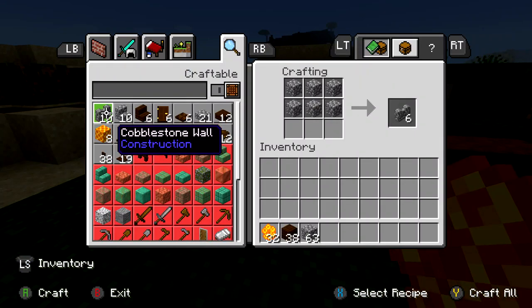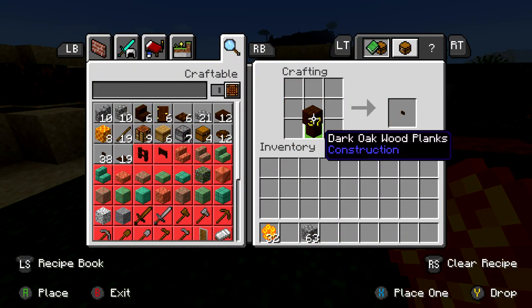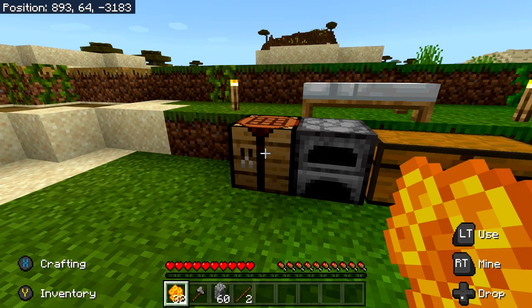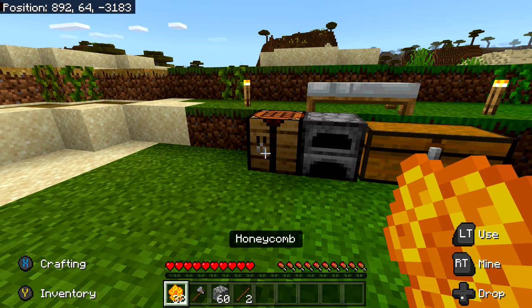Once you have your honeycomb, head back to where your copper is. The last thing you need for the achievement in terms of tools is an axe — it can be any type, so just craft yourself one from wood or whatever building materials you have.